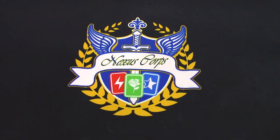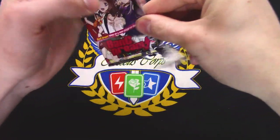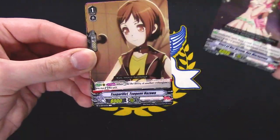'Surging Passion' — when retired from guard circle, put this in your soul. When placed, soul charge one. Choose one of the Roselias and it gets 5k. Still very confused about what these things do. Another cool starter with a different artwork.